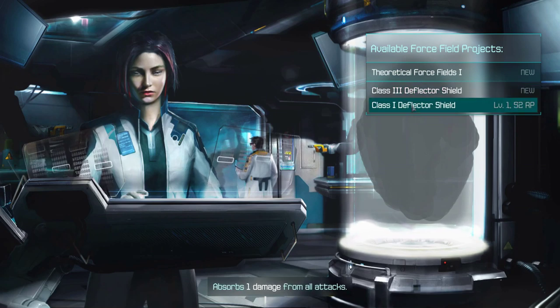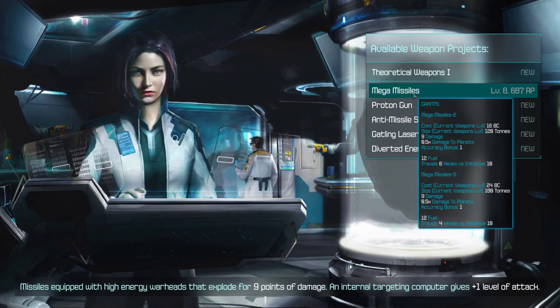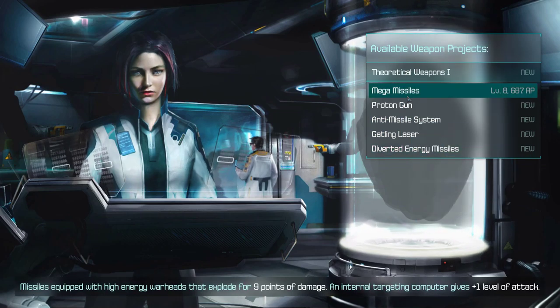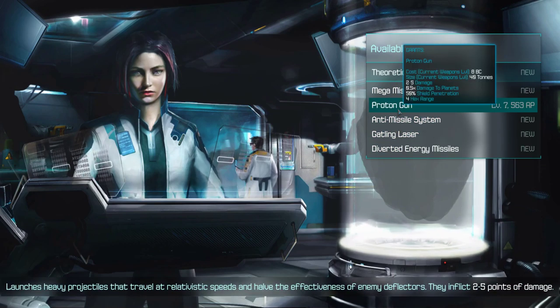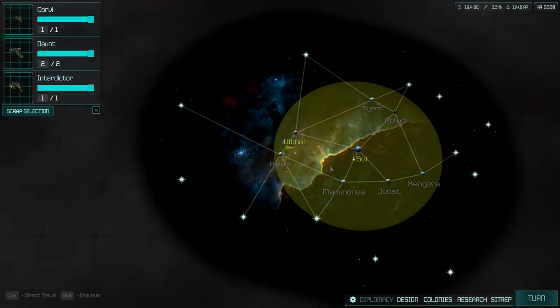We'll grab automated factories — 52 research points, sign me up! Nuclear engines — it's hard to argue with that. We'll get more immediate benefit out of logistics range though. Mega missiles and better accuracy. A bunch of new low-level missiles. It's going to be hard to argue with the proton gun. Let's check out these diverted energy missiles. Right now we're shooting nukes, which do not do a ton of damage.